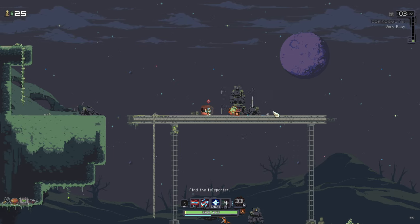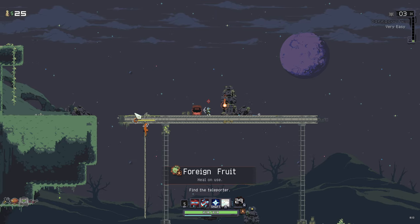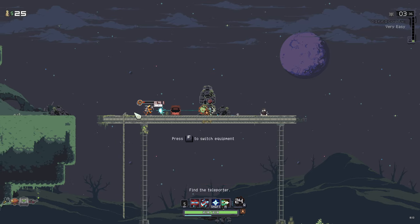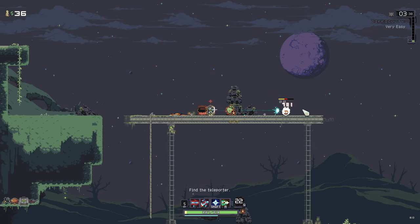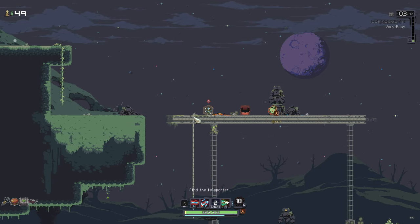Make another offering. We got ourselves the ability to switch to the Foreign Fruit, which heals us. Probably a good idea to grab that, to be honest, but I'm liking our mines right now. Let's do some more exploring.